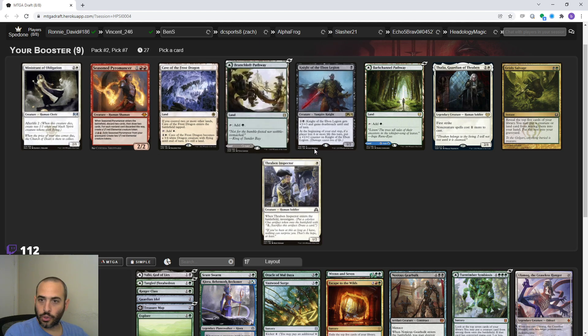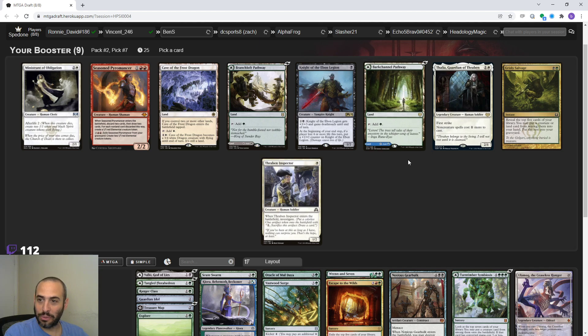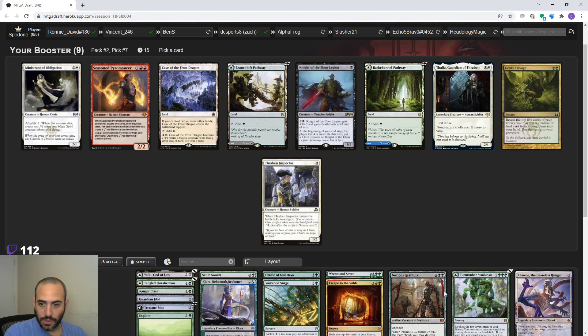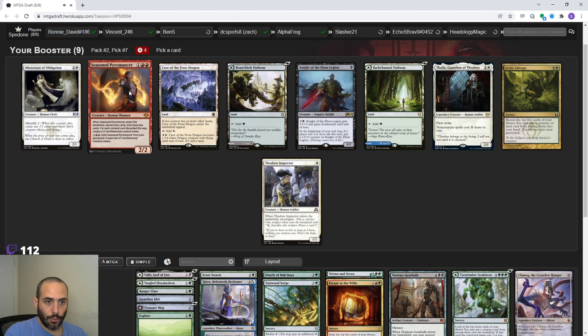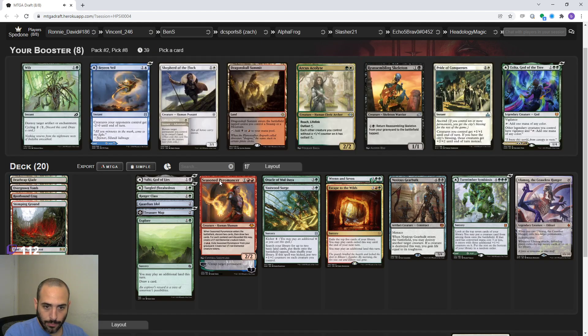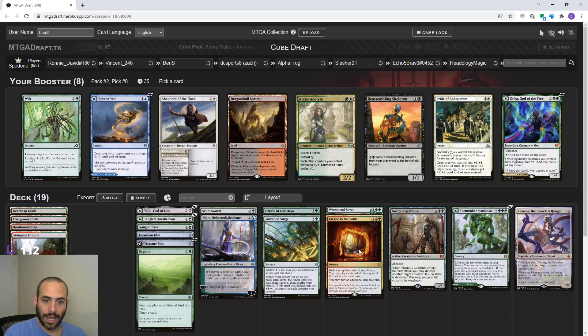This is the green-white pathway unfortunately, and this is the green-blue one. I need the green-black or the green-red. Grizzly Salvage - you may put a creature or land from them into your hand and put the rest in the graveyard, which is really good if you're using the graveyard. Otherwise it's kind of a split card land spell but you have to pay two for it. We don't use the graveyard at all. I don't think this pack really offers us anything. Maybe if we have enough red we could consider Seasoned Pyromancer.